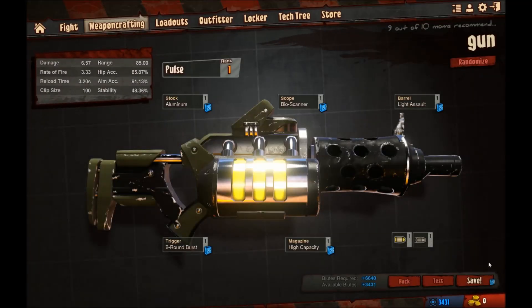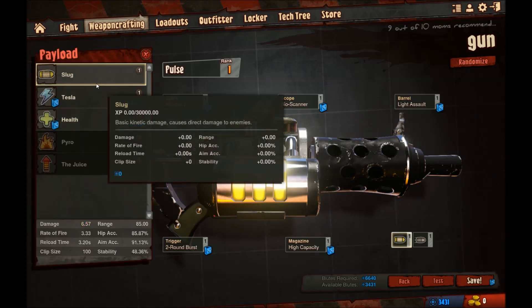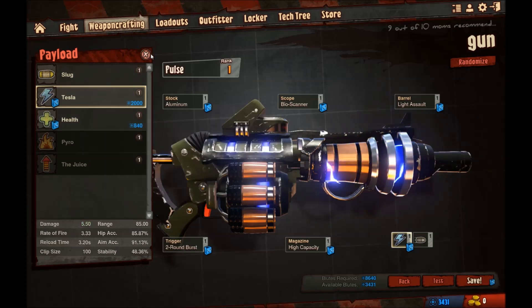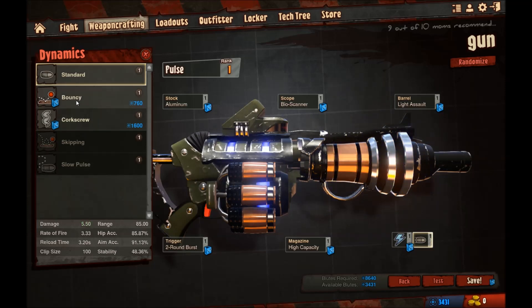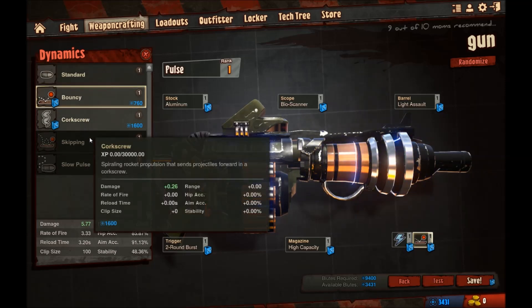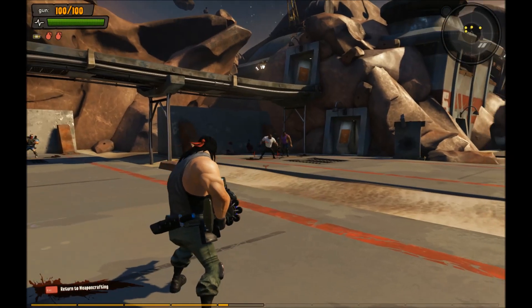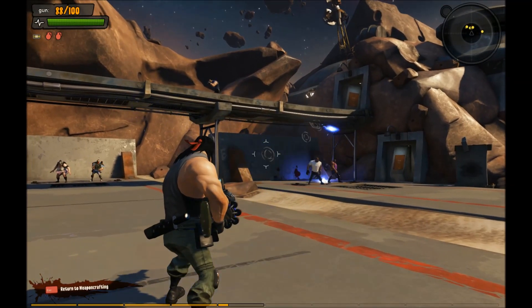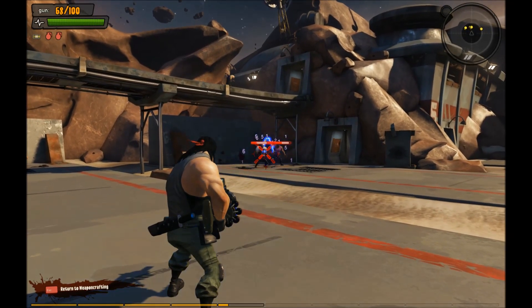On top of that, you can also change the ammo type that the gun shoots. At the moment it's on slug, which is your normal kind of ballistics. But let's try tesla — we can give it electric. Now you can see the gun has greatly changed in its looks. You can also change the way that the bullets travel, so let's pick thick bouncy. As you can see it does less damage but it does do a slight AOE when it hits someone, so you can hit multiple targets at the same time.